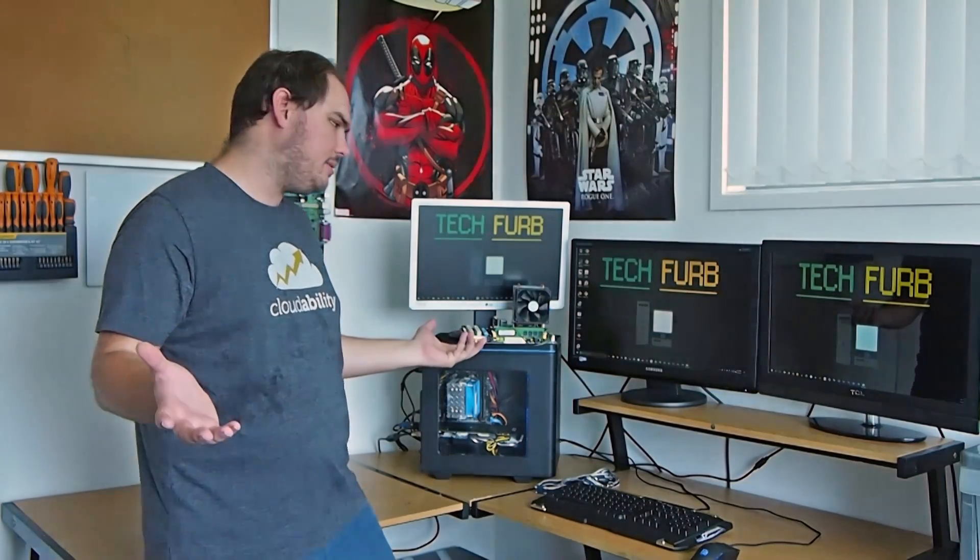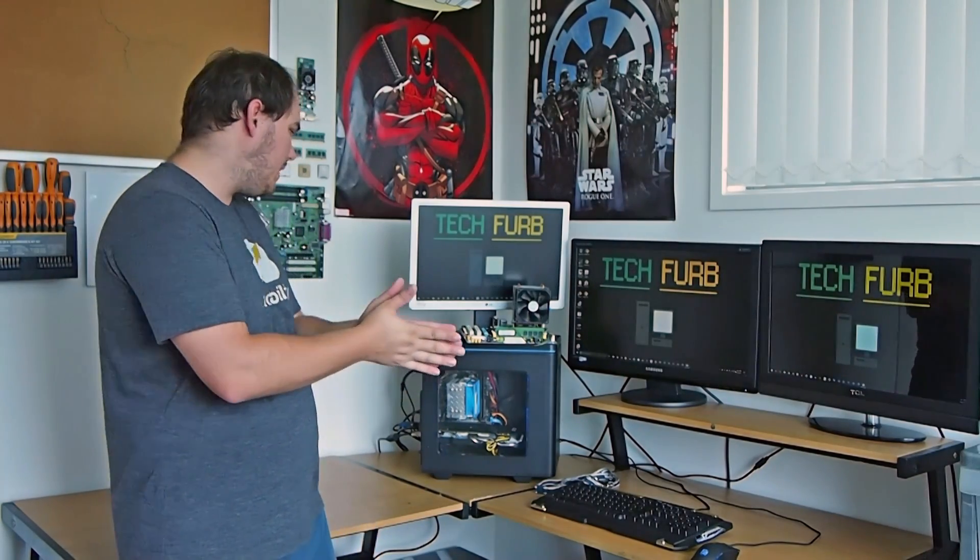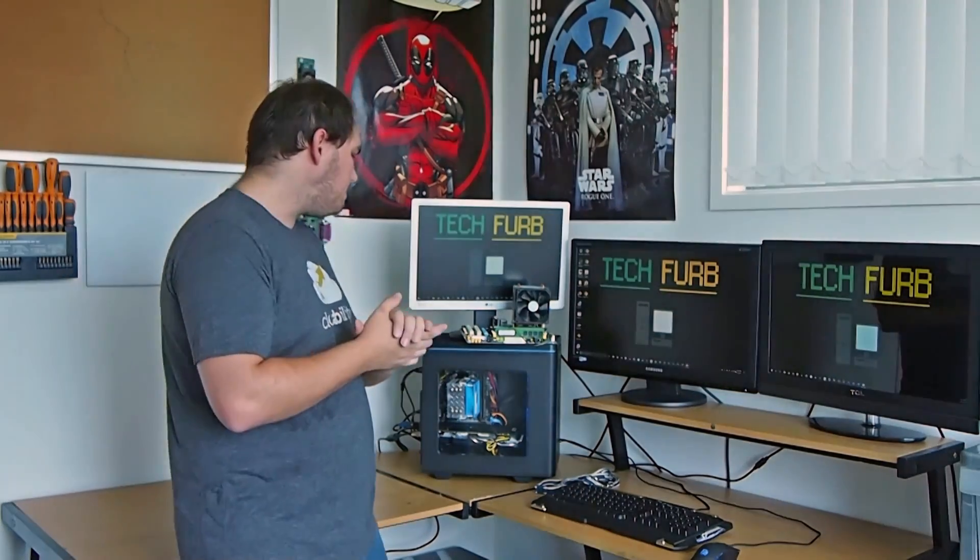Today we're going to take a look at a legendary CPU, the Intel Core 2 Quad Q6600. The reason why this chip is kind of important is this was actually the first mainstream quad-core chip to market. Intel released this bad boy at $830 USD, not really a mainstream price, but about three months after that they dropped it to $530 USD.